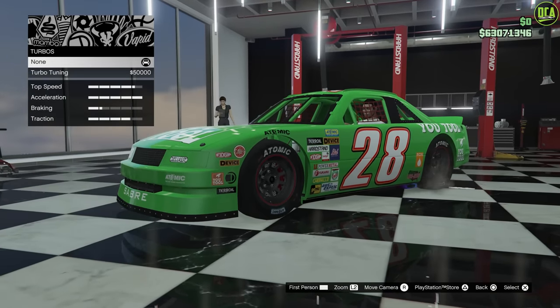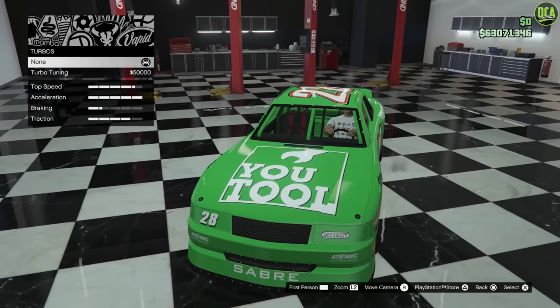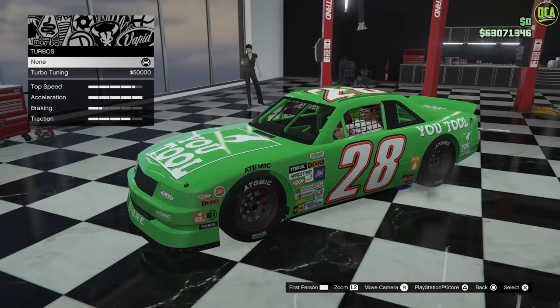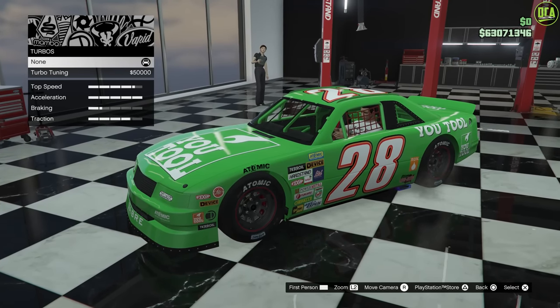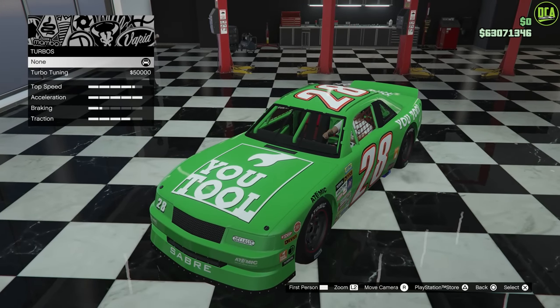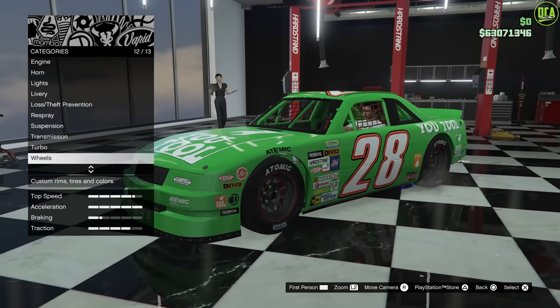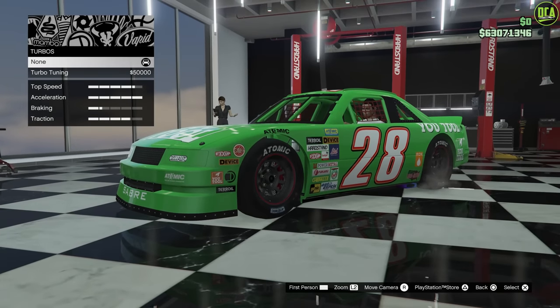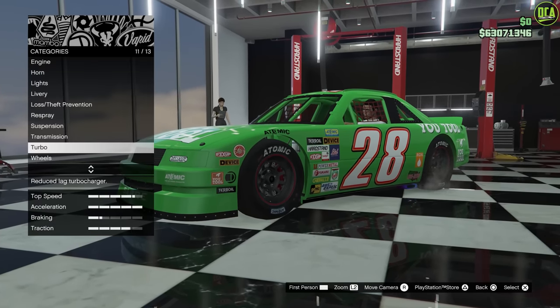Transmission. Continuing to the turbo upgrade. Stock cars are naturally aspirated V8s — they're not turbocharged. The Grand National production car was a V6 with a turbo, but in this case it is the stock car NASCAR, so I think it'll be more accurate if we keep it naturally aspirated without a turbo, even though this thing says turbo tuning. I guess that comes with a turbo stock, but we'll just skip it.